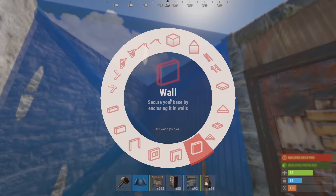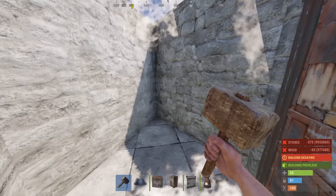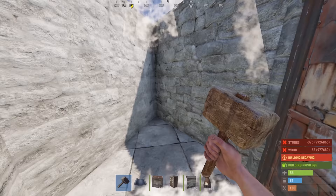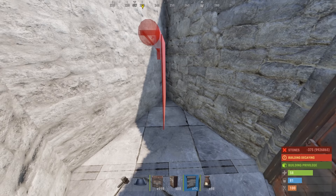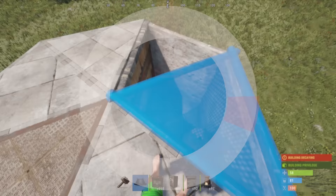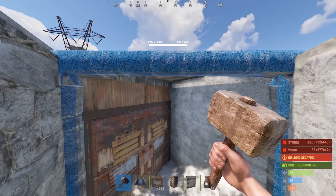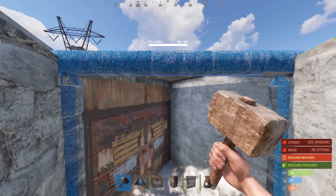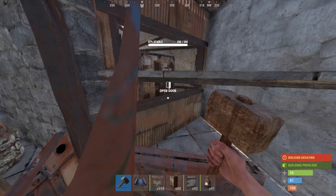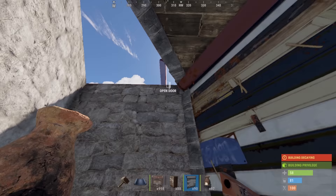Inside here, right next to the TC, we're actually going to block that off as just more honeycombing. While it can be a waste to some and you could use that as a furnace room, I don't like the risk personally. As a jump up, I like to use a furnace, but there are many more valid options, including using a ladder hatch. In here we're also going to go with a standard double door. At this point, you're going to want to remove these double doors and go straight to the garage doors — placing a garage door and opening it here, here, and here.